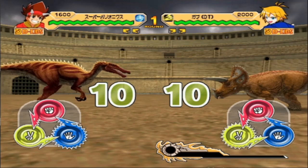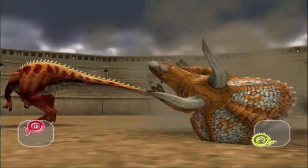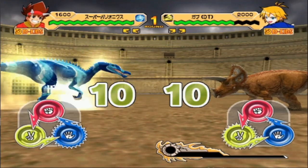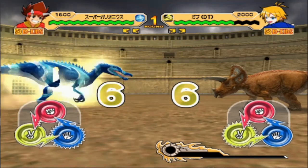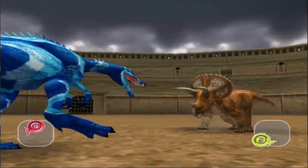We're going to start with the Super Dinos. In this example, I'm using Super Baryonyx against Dino-Tector-Chomp. So, let's launch. As you can see, the Baryonyx gets the head off, and then the Awaken mode activates.